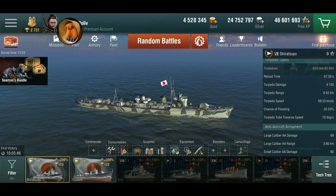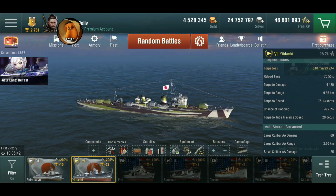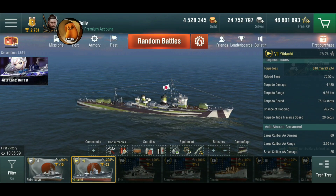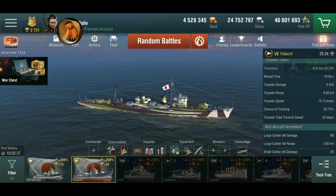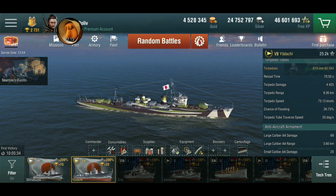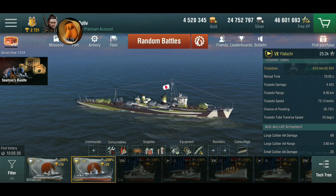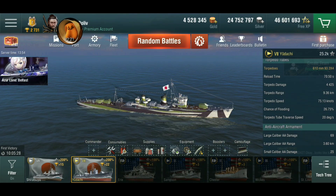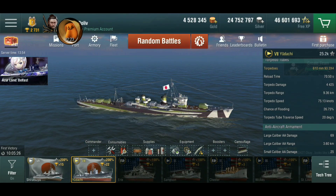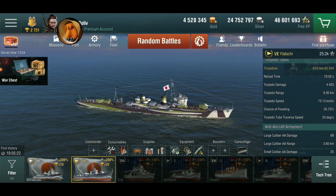Torpedoes. On paper they look the same, but these are actually deep water torpedoes on the Yudachi, which means that they do not hit destroyers. They'll still hit cruisers, battleships, and aircraft carriers just fine, but they will sail right underneath an enemy destroyer. Which means that if you come up against another destroyer with the lousy guns, you're probably better off running.